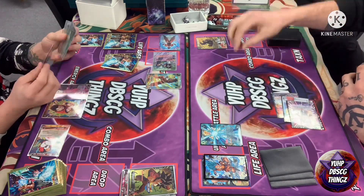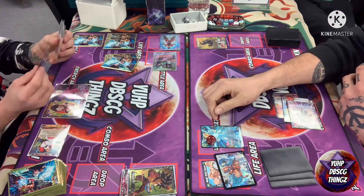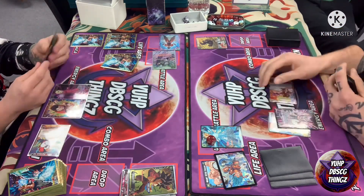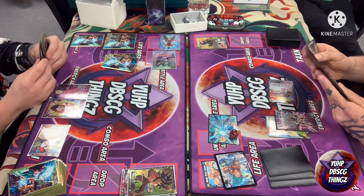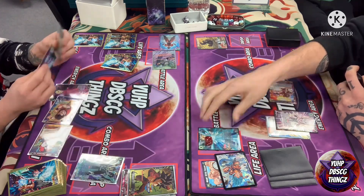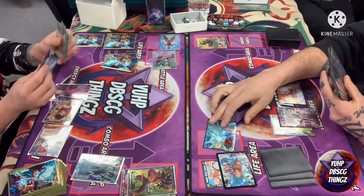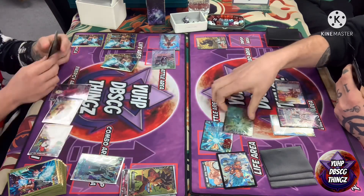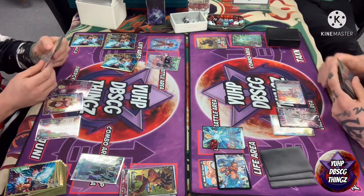That last turn from Gohan was fairly aggressive. On my turn three I play my unison, minus one, and put his one-drop back to his hand. I use my leader to attack, directing into his unison, draw one and untap two — a very strong effect with Soul Striker's leader. I use my unison to attack into his unison to see if I can kill it.